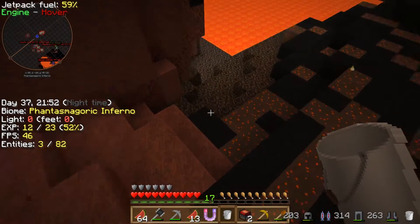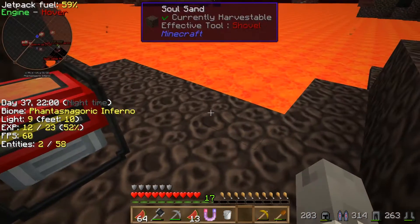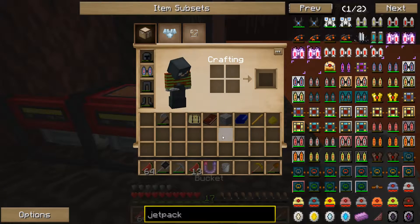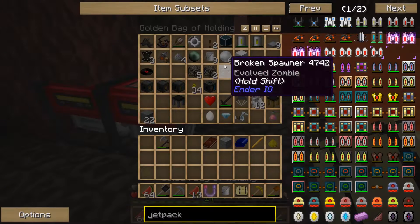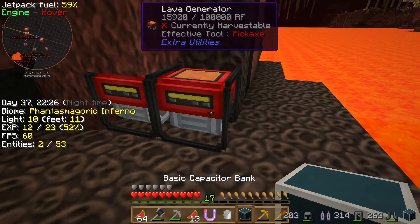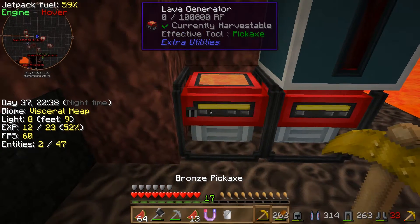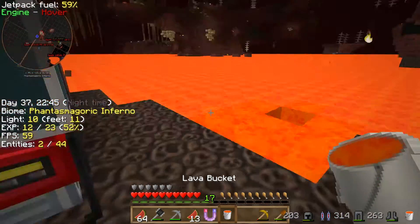Don't die too quickly. Alright, let's put these lava generators over here. Now let's put down our basic capacitor bank. And hopefully this will fill up. I'll put that right over here. Okay, it is filling up. Let's go ahead and move this one and place it over here so it'll fill up twice as fast from both sides.